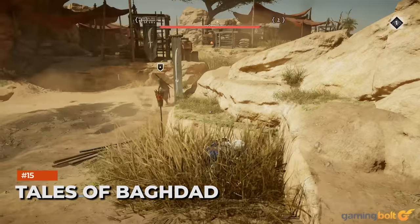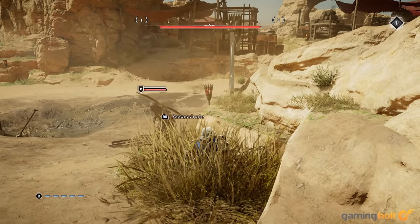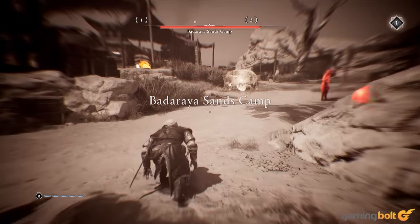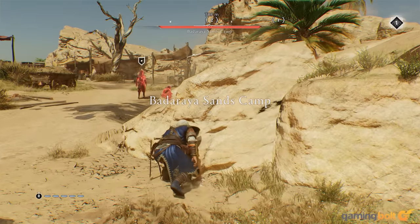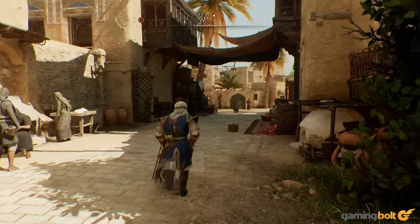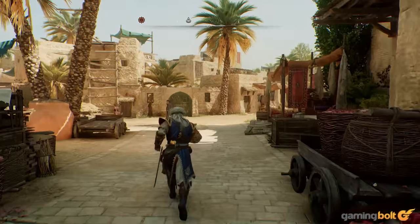Tales of Baghdad. Tales of Baghdad are essentially Mirage's take on the world events in Valhalla, and they're some of the game's brightest highlights. Though they're smaller quests, they contribute significantly to building the city's incredible atmosphere and further enriching the setting with insight into its culture. The setting is often the best part of an Assassin's Creed game, and if that's one of your main reasons for playing, you're not going to want to skip the Tales of Baghdad quests.